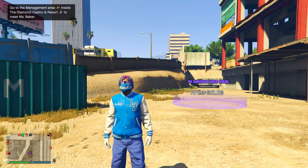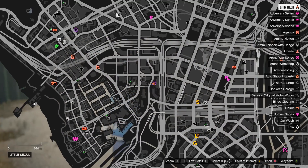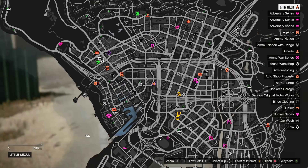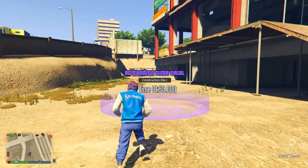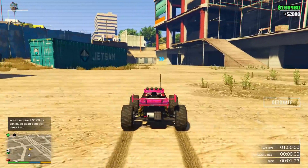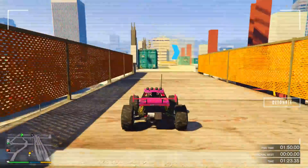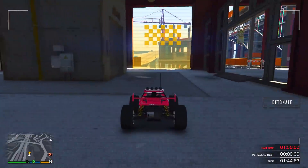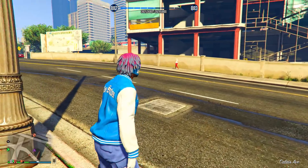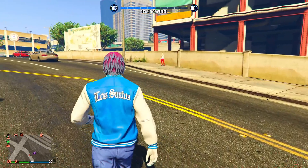The seventh and final money method is the RC Bandito Time Trial, located at the construction site roughly in the middle of the city. Make your way to the exact spot, walk up to the time trial, and click right D-pad to start. Take your time because the construction site has a lot of obstacles. Once you beat it, you get paid $101,000 — and it only takes about one minute and 45 seconds.